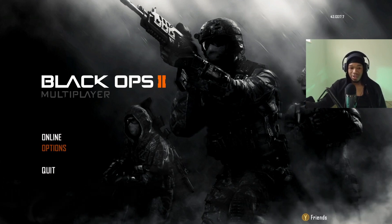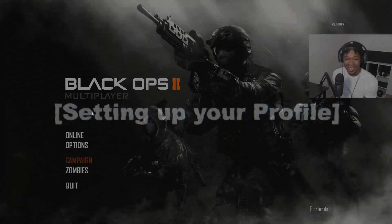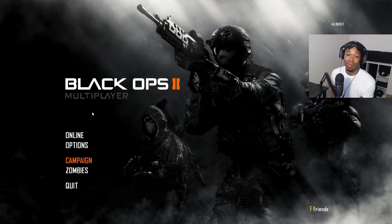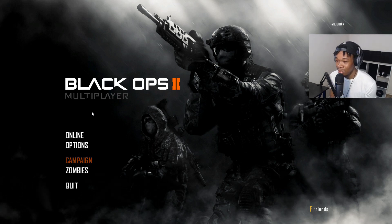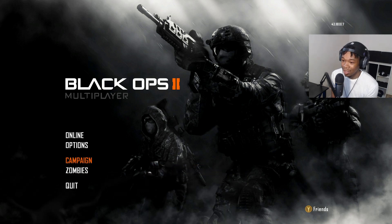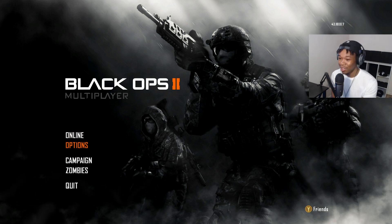Jumping ahead — I didn't really like how that part of the video was going, so I'm re-recording this segment. This is basically after you've got your settings done and you're getting ready to start the game. You'll see this screen in front of you: Options, Online, Campaign. We're going to click on Online.